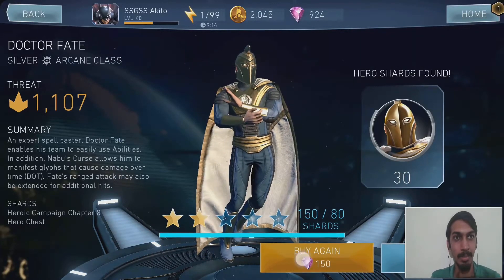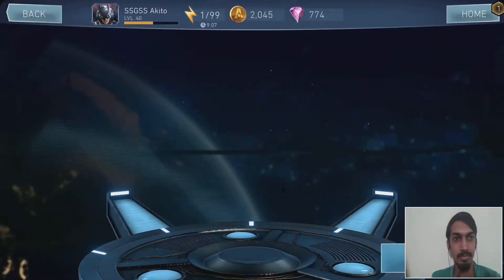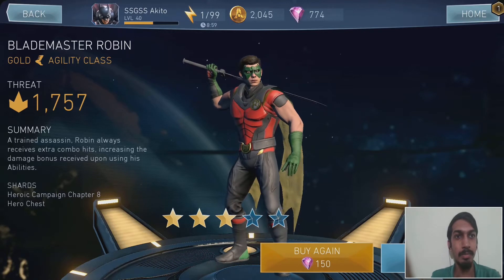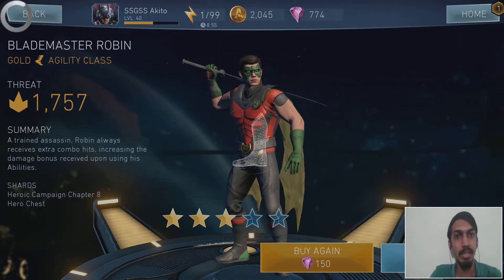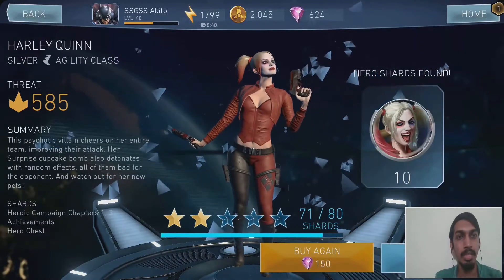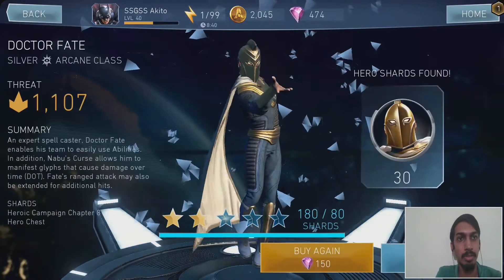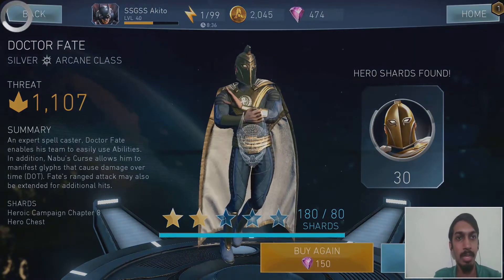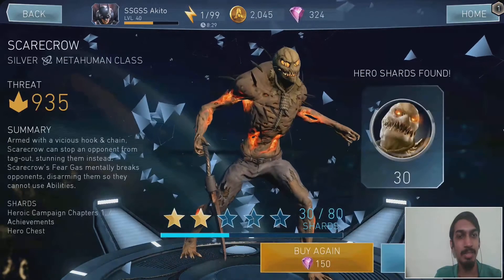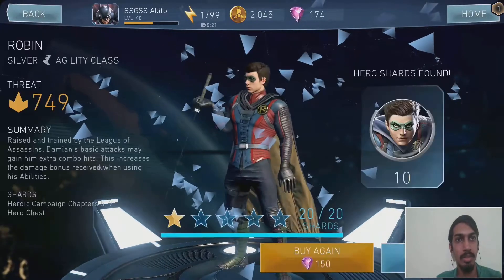Wonder Woman shards — let's see if I can get Dr. Fate to four stars. Then Blade Master Robin, and I actually have a full gear set for him. Next pull is Harley Quinn — if we get one more we can three-star her. What do we get? We can upgrade her to four star — I would be stoked, whatever that means!